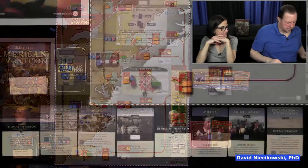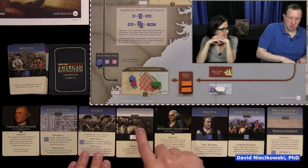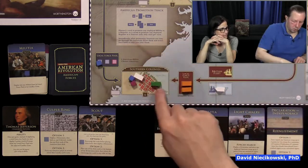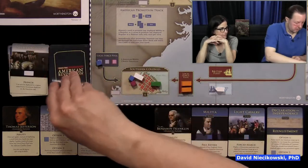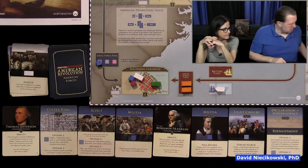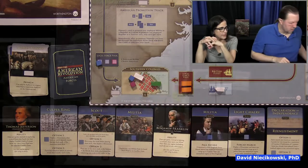On my turn: we want to get the French in, and it can only be deployed in a region with Native Americans — so let's do that. The French come in; we have four versus two in that region, we just need four more points to win it. Here's my next card.